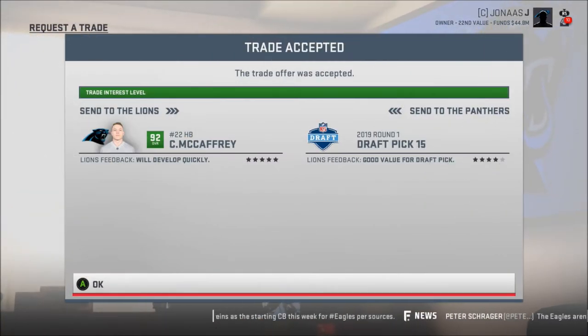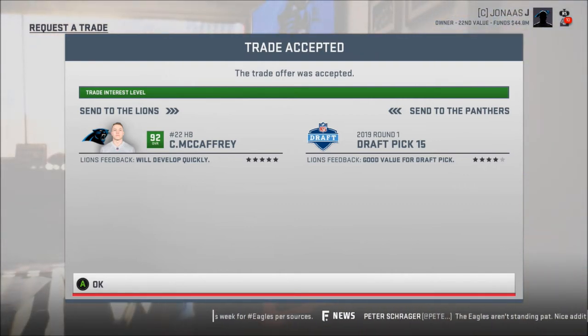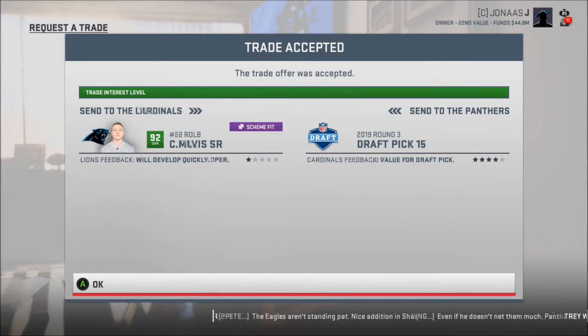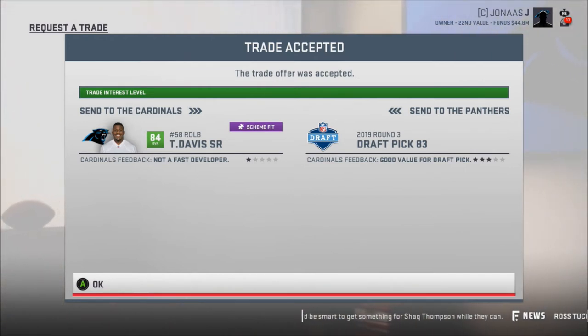Okay guys, McCaffrey didn't get traded — they didn't make a trade offer for him. So I went ahead and traded him to Detroit for just a first-round pick in this year's draft. I was able to trade Thomas Davis Sr. to the Cardinals for a third-round pick in this year's draft. He was like 84 overall, but he's 35 years old. Pretty decent value for me, actually.